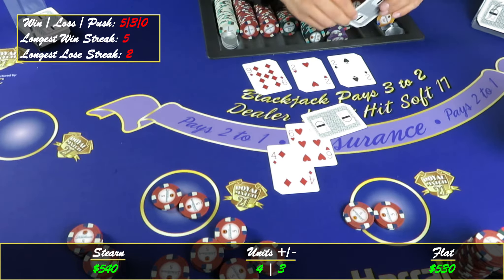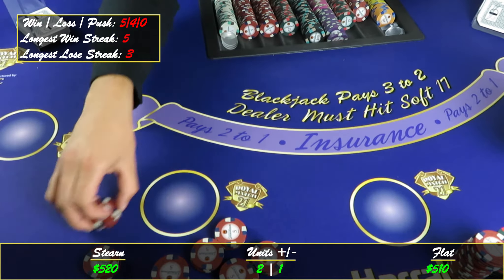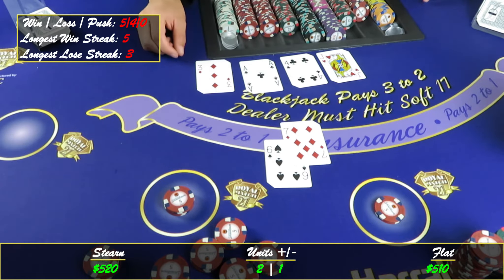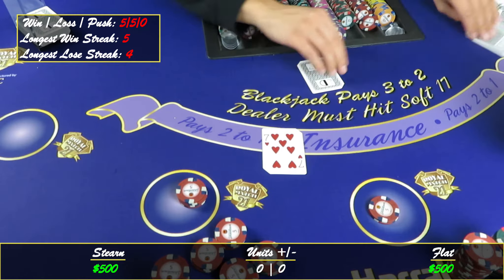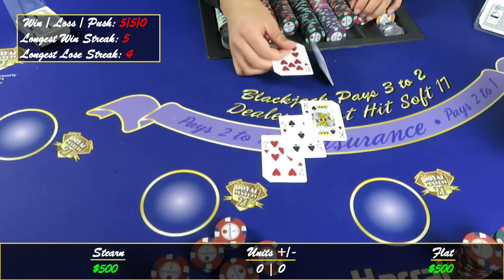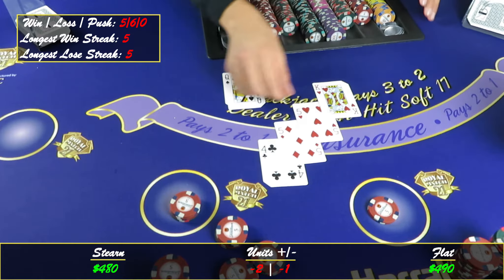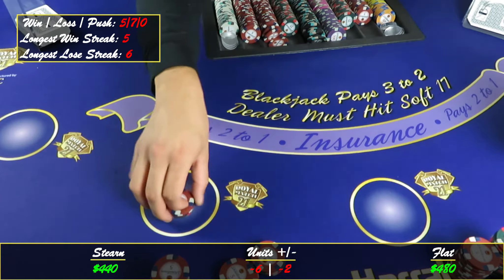The one good thing about this system is the first few levels being the same — you don't run up your bets that fast. The only thing that sucks is if you're on like level six and you have to double down. Got thirteen on four — we'll stay there. Fourteen, fifteen, eighteen. Moving on up. Got twelve on a ten — hit it. Twenty-two. Alright, here we go, forty dollar bet. Nine on the ten — hit it. Fifteen, fourteen — too many.